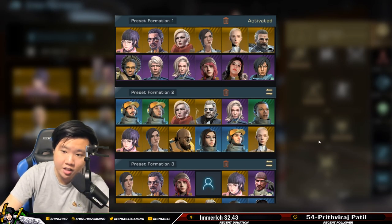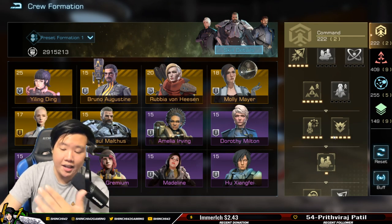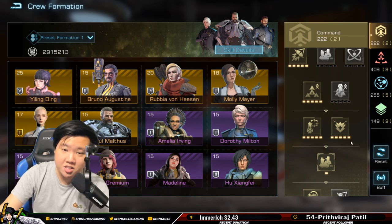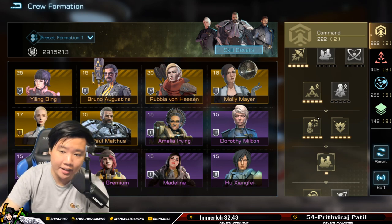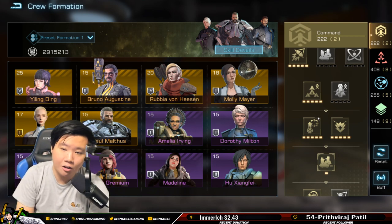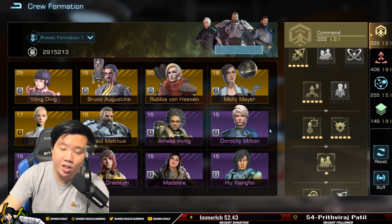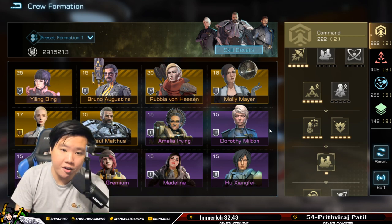Now all my flagships benefit from that fleet leadership bonus in the command tree. Lara is also part of my second crew so my farmers can have bigger leadership for gathering more resources — especially when doing planet mining. I've talked about planet mining before; if you haven't checked that video out, there's a card in the corner.